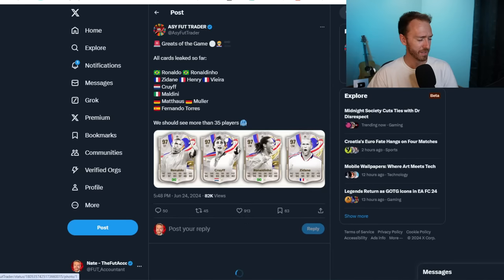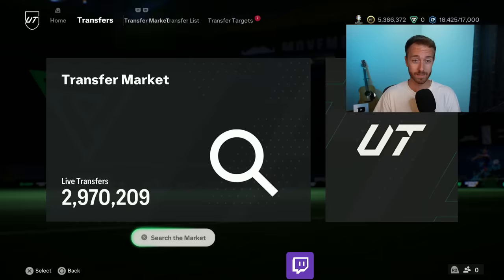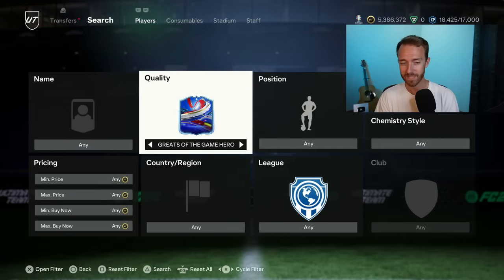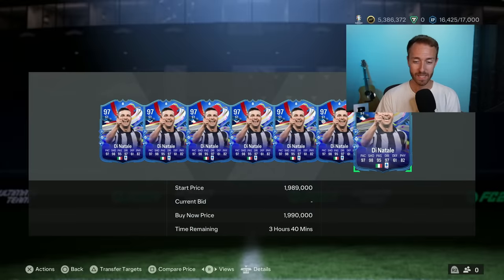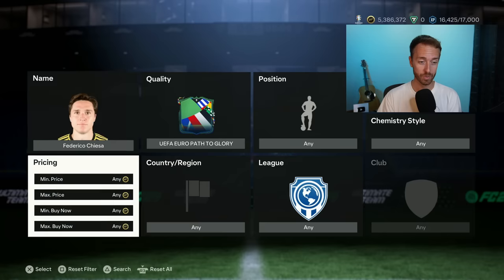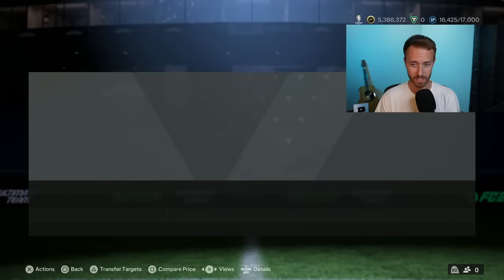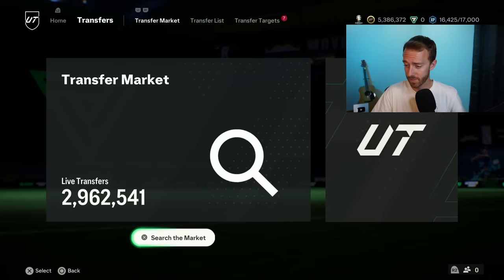When you look at this list of players with 35 coming in total, we're going to get more leaks today. This will impact other icons and heroes — maybe Ginola. Players that have already gotten a great of the game card, like Dinatali and Petit, are safe because they're not going to get another one. It looks like this is from Euro and Copa nations only. So Eto'o — a lot of people ask about him — I don't think he's getting a card in this promo. It seems like EA does not want to give him a card, possibly due to some off-field issues, similar to a Ben Yedder situation. It's going to be all Copa America or Euros-based.